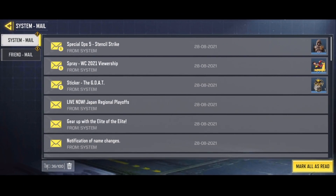Once you have actually claimed your rewards, make your way over to your mailbox and claim them there, and they are going to be sent to your inventory.